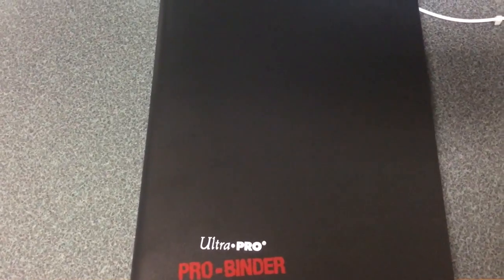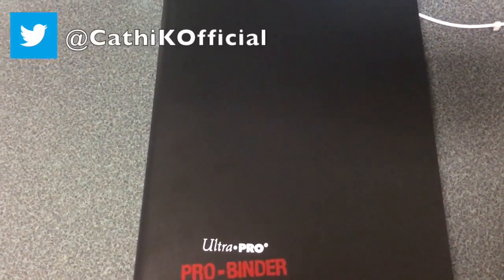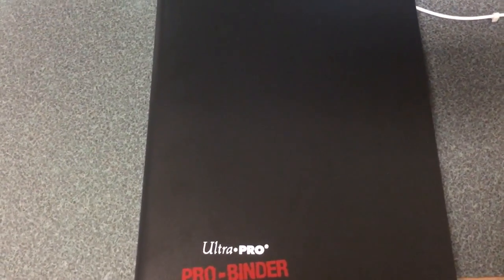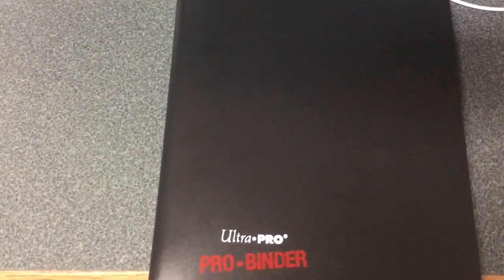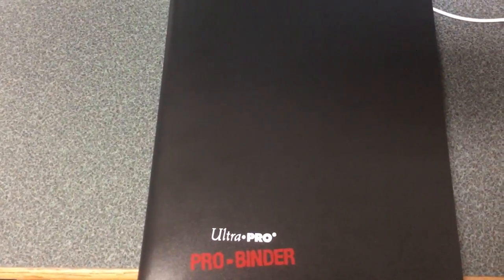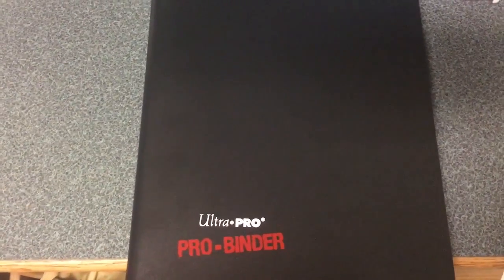Before I get started, I just wanted to let you guys know that I have social media accounts for you to follow. I have a Twitter, Instagram, and Tumblr, so I'll post it on this video for you to follow me. Now let's get started. I use the Ultra Pro Binder, which carries about 360 cards. You can hold a little bit more because if you have doubles, you can stuff them under the sheet protectors.